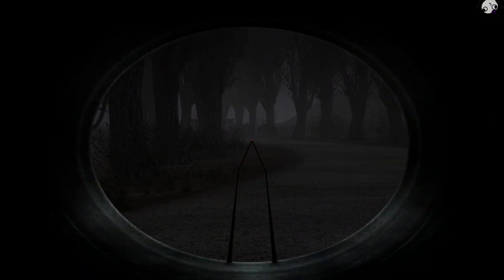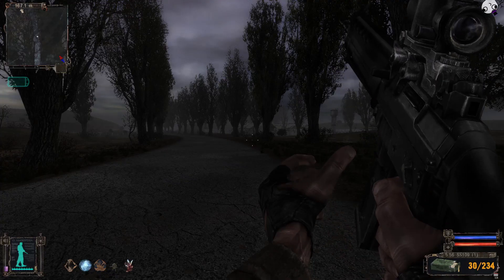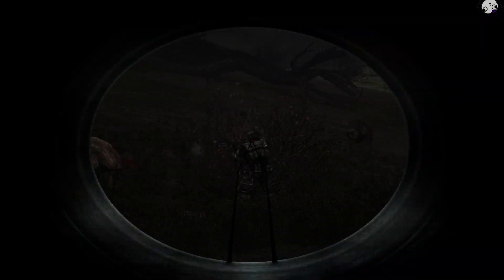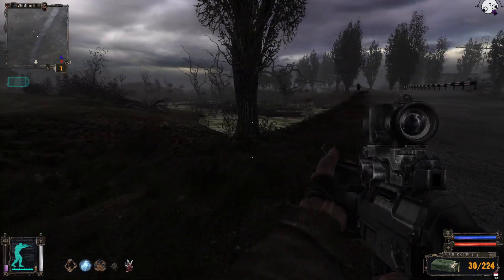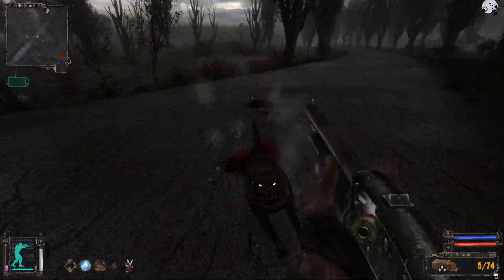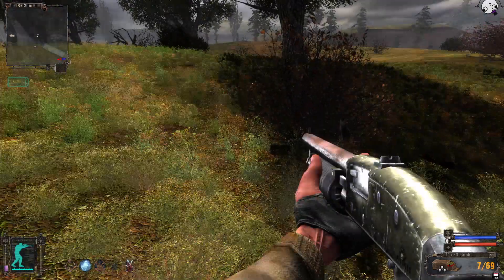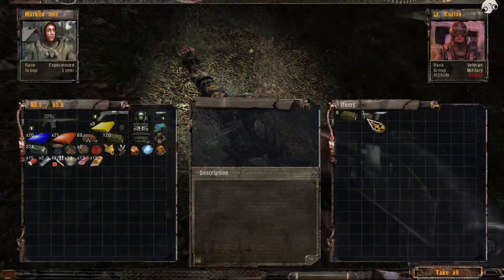I could have sworn there were some more enemies along this road. Let me do the save-reload thing just in case it's still bugging out. There are two enemies somewhere around here. Oh God — they're fighting a boar, praise the sun! Okay, now you're dead. Where's the other guy? Shotgun — piss off! These are called pseudo dogs and I hate them, they are so annoying. Wait till it gets closer — dead. You had food, I'll take the food. A bandage — I'll take that too.